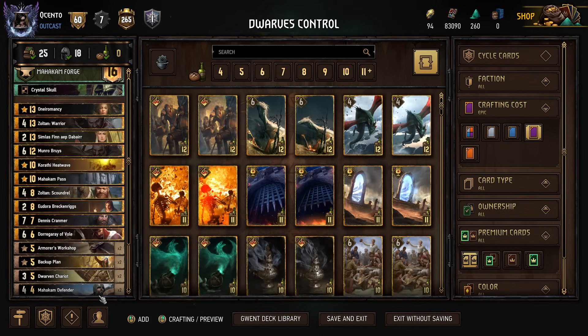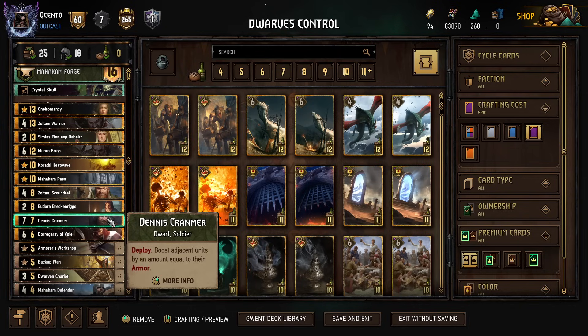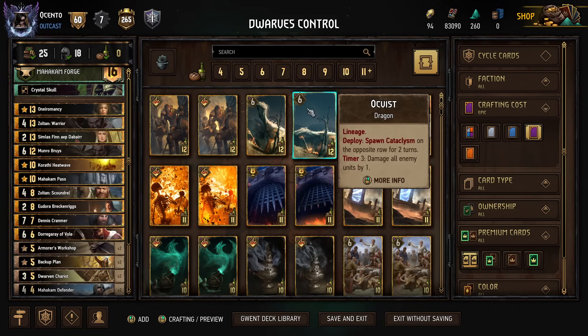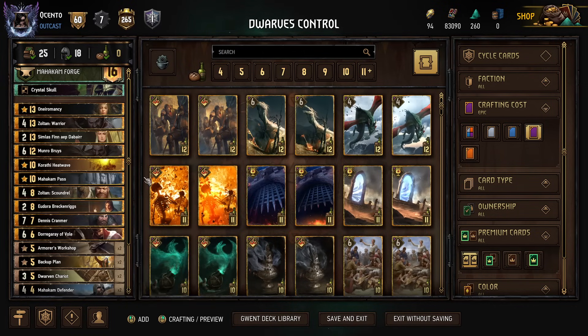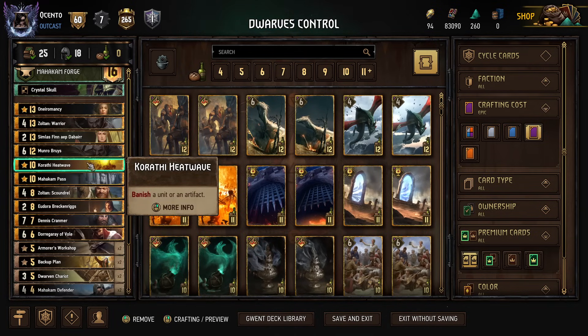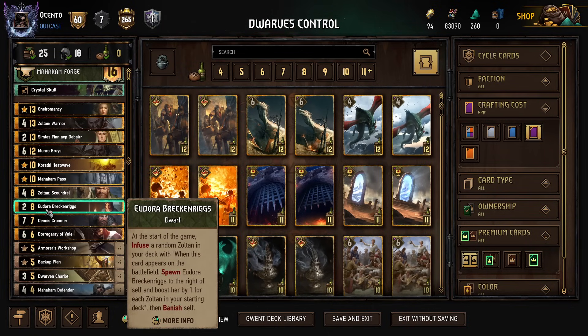In previous versions of this deck I had all the Zoltans and this was playing for 5 points; right now she's playing for 4. But at 8 provision, getting a thin at the beginning of the game that requires no setup is really nice — just an extra swing of points, extra reach if we want to push. We don't have to worry about drawing into a brick like Roach or Knickers, and those are in and around the same provisions if not more. It just feels like Dwarfs needed something like this, and now they finally have it.